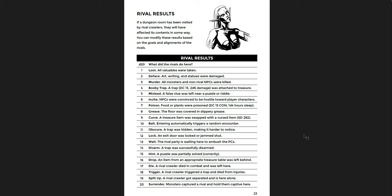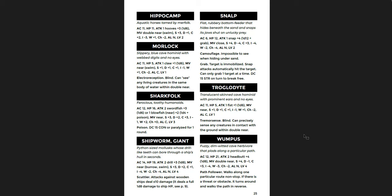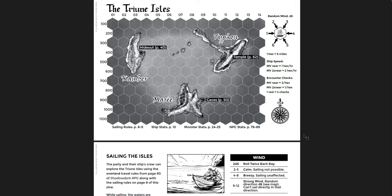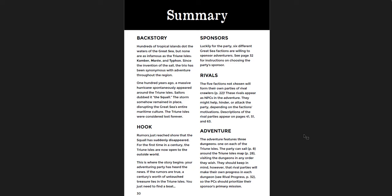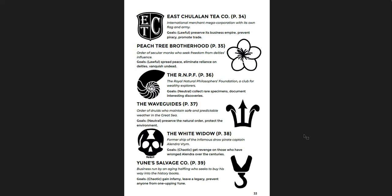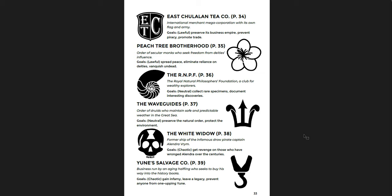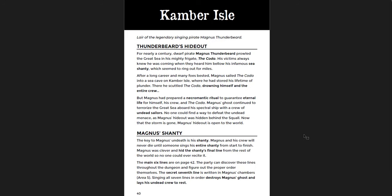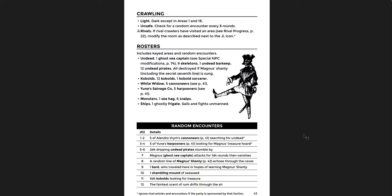New monsters include a Dragon Turtle with 77 hit points in this section — so I'm not sure what the 30 hit points version was earlier, maybe a mistake or a lower variant. You also get goblin monkeys, shark goblins, Hippocamp, Morlock, Sharkfolk, Troglodytes, and Snalps. Then the Plunderdome region: an island crawl with travel rules, wind direction, random encounters, faction summaries, and backstories.